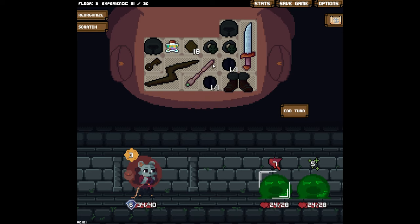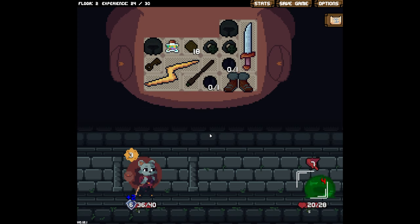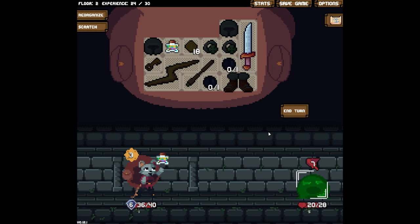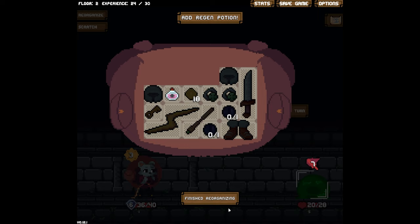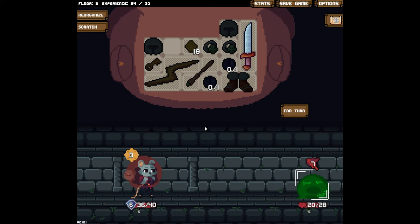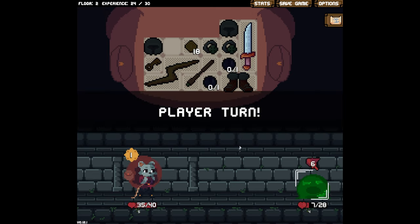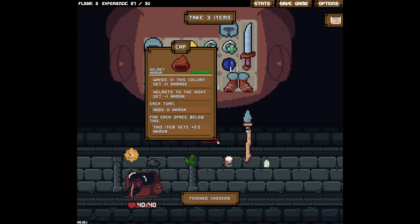Let's do some regen. This guy's attacking so let's go for him. He's attacked so we're gonna take one damage. I'm just gonna eat the one damage so we can use the potion. We got four regen — that's how much we're missing. Okay, finished reorganizing. I gotta enter in order to do the healing. Full health!